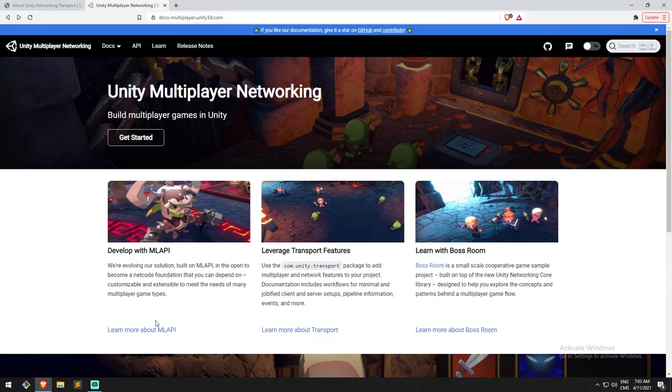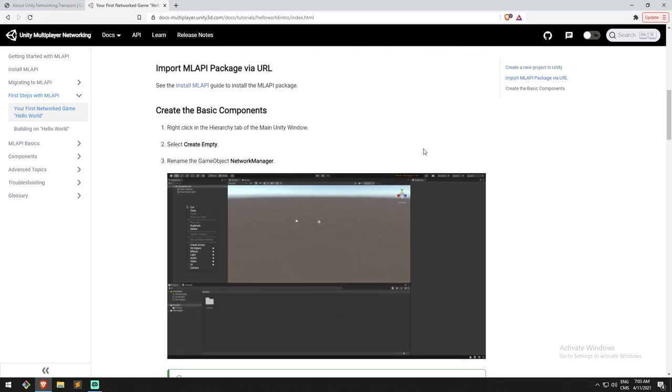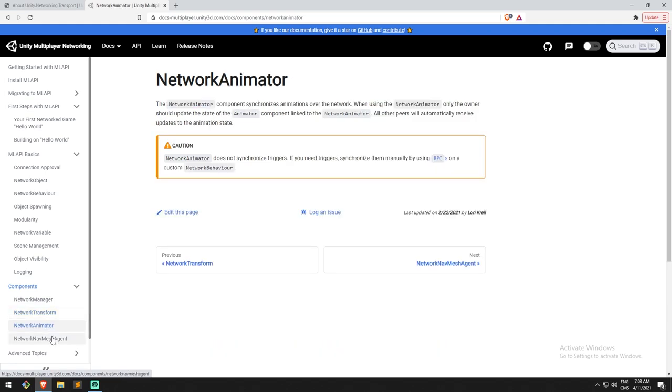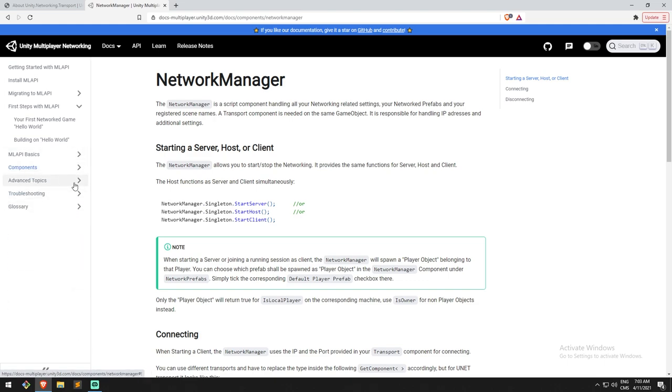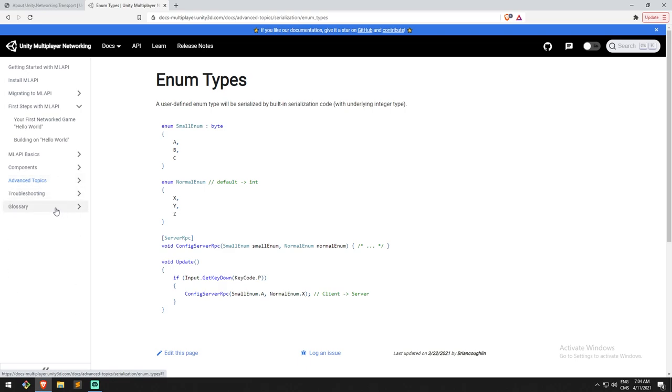Now let's check out something that actually changed — here is the MLAPI section. In here you can find a Hello World tutorial using their multiplayer solution. After looking into it a little bit, I found it to be really similar to the old HL API — the high-level multiplayer API from back in the day — where all you had to do was put some components in your scene, like a network manager and some network objects. You could do more advanced stuff if you dug into the documentation. I'm really happy to see they're taking a more documented approach this time, and I'm eager to look into this because I'll be learning things like lag compensation and how they implement RPC.